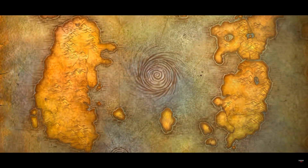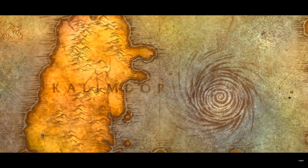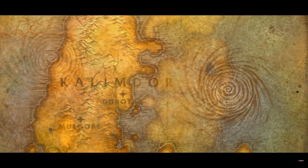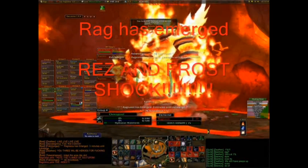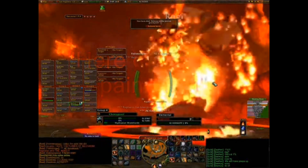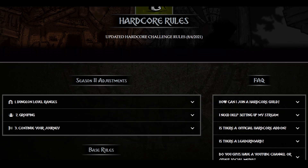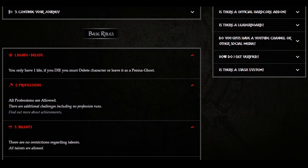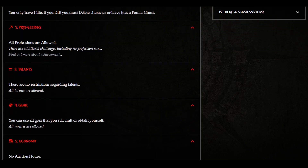That's right baby, we're going where no one's gone in the past - a complete mortal rate of characters that leveled from 1 to 60 with zero deaths. Now hitting level 60 is half the battle, and then comes the gearing, mat farming, and theorycrafting to actually pull off a 1 life Ragnaros kill.